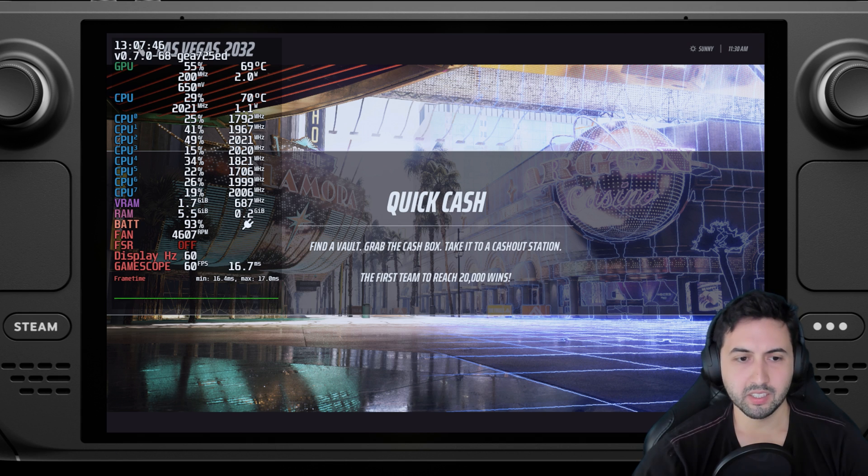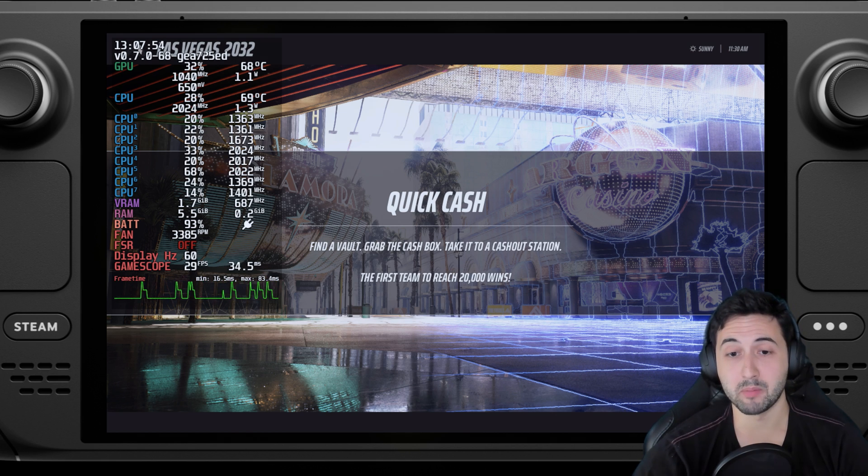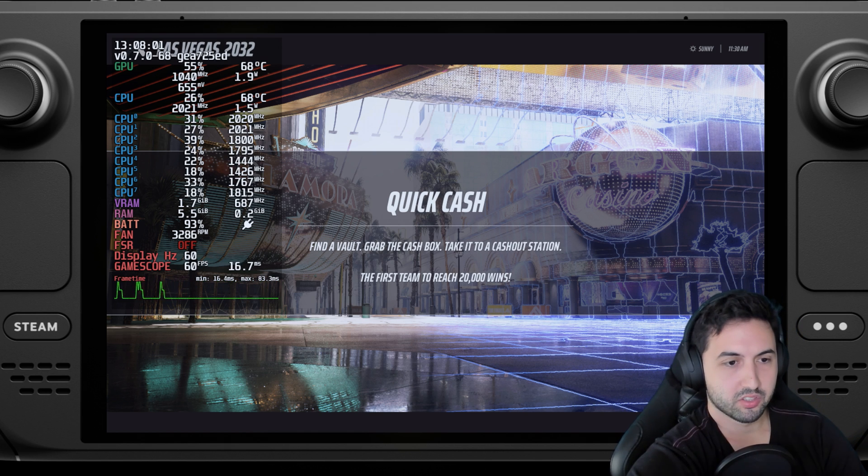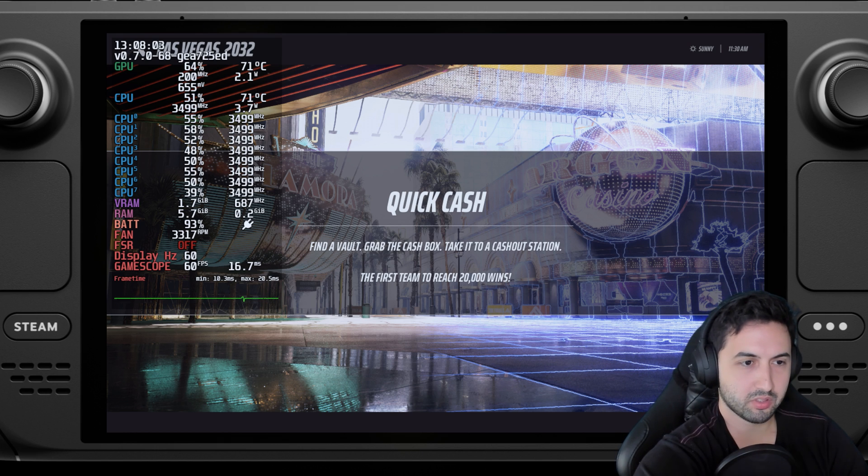So while this is loading, there's one big issue. I'm using a mouse and keyboard, but when the cursor shows up after using the Steam overlay, you get stutters and the game is unplayable. So in this game, at least right now, I recommend not using mouse and keyboard — just use the Steam Deck controls. I'm going to unplug my mouse and keyboard.